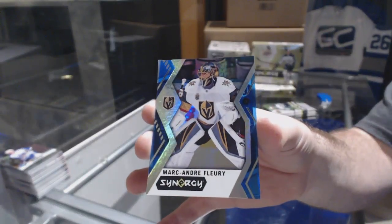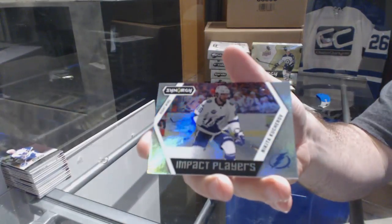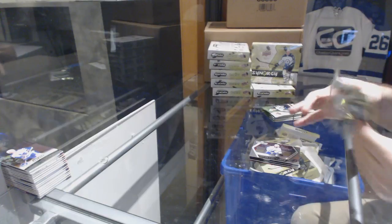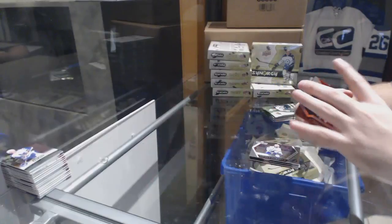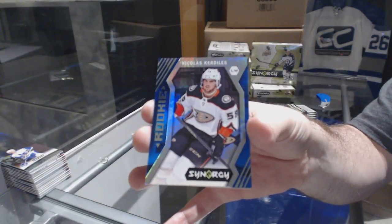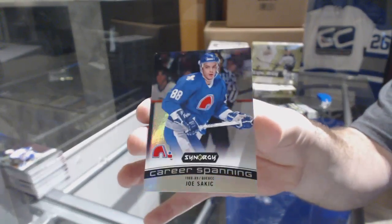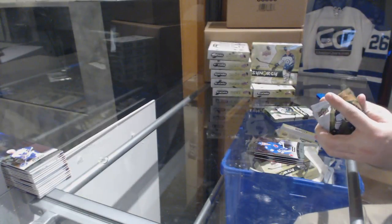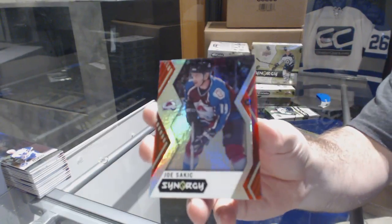Golden Knights Marc-Andre Fleury — blue base. And an impact players of Nikita Kucherov. We've got a Colin White rookie for the Sens, Nicholas Kerdiles blue rookie for the Anaheim Ducks, and a career spanning of Joe Sakic for the Avalanche. What do you guys think on the career spannings — just go whoever's on the front, the main card?